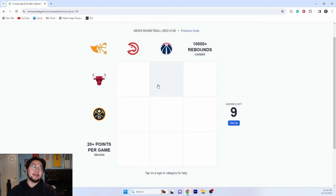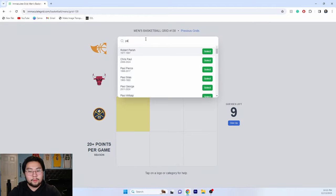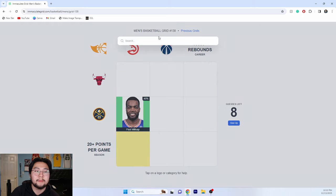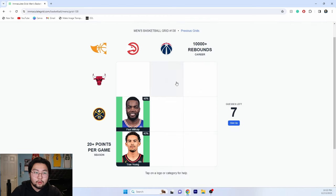We got the Hawks — the Hawks are one of my great teams. For Hawks and Nuggets, we can do Paul Millsap. We can put Paul Millsap. For twenty points per game — do I put Dejounte? Does Dejounte have that? The safe answer is Trae Young, so I'm going to go Trae Young.